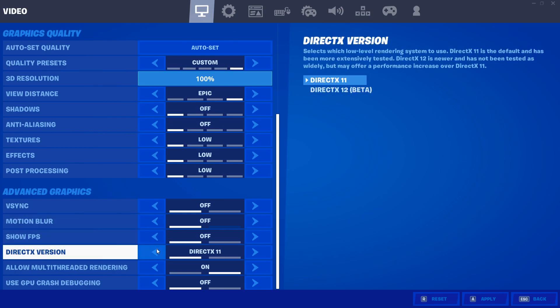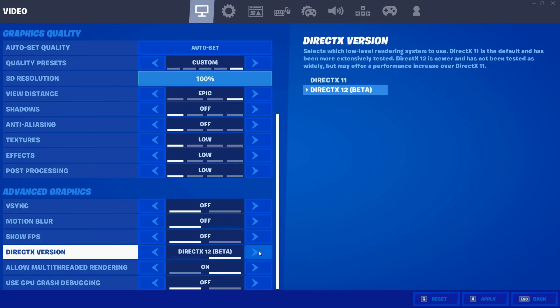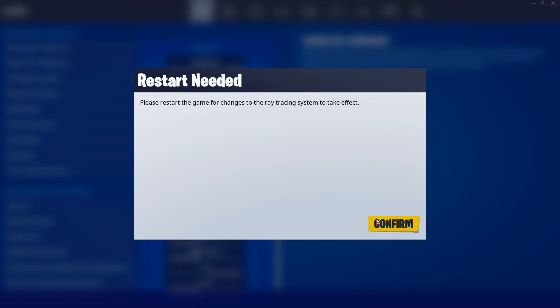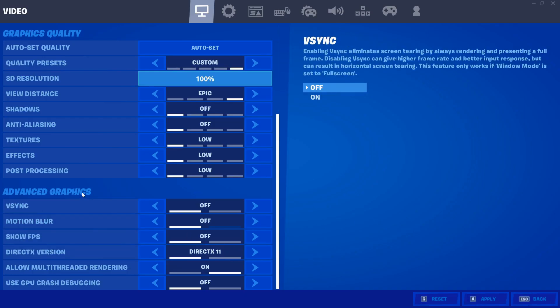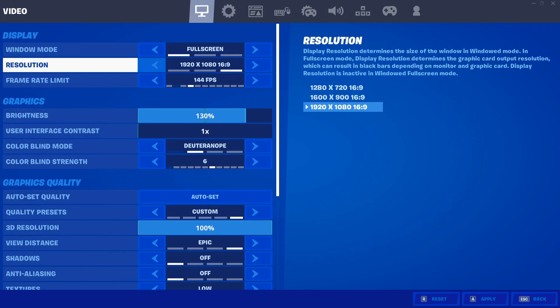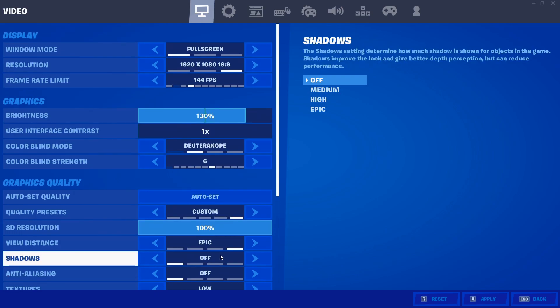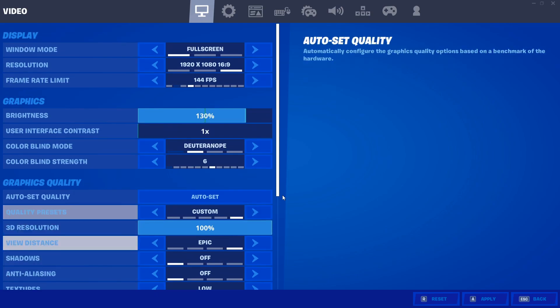DirectX is for ray tracing. If you have an RTX graphics card like a 3000 series, you can try DirectX 12 — you'll get a message to restart the game. It's still in beta so it's not fully developed, but it's something you can play with if you want the qualities of ray tracing. One more thing: if you're still not getting high frame rates after all that, come up here to resolution. You can drop it down — 1920x1080 is the highest and 1280x720 is the lowest, all HD — so try a lower one if you still need more frames.